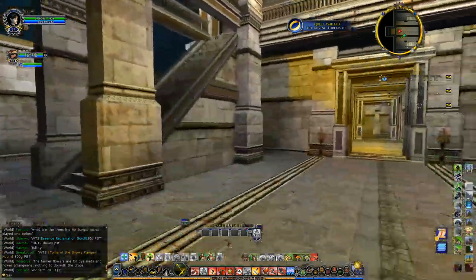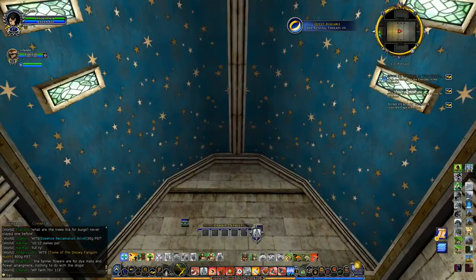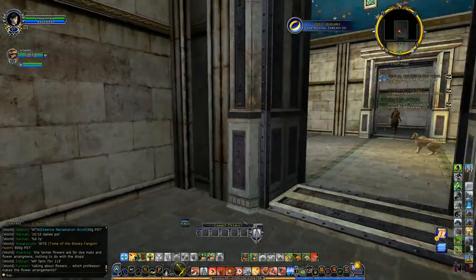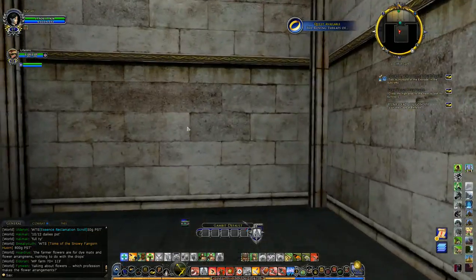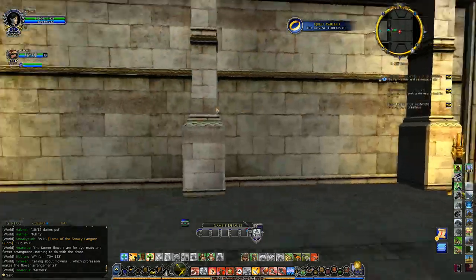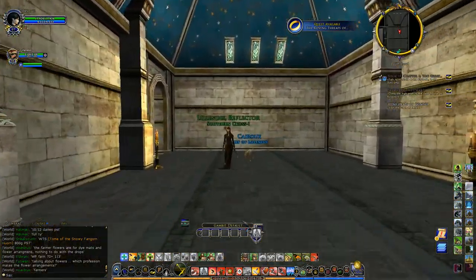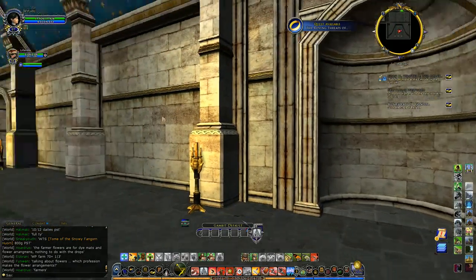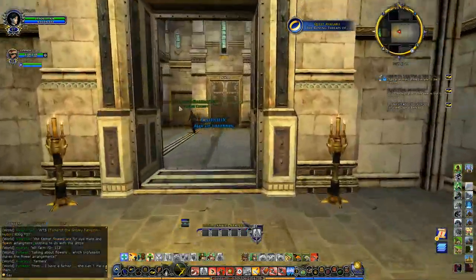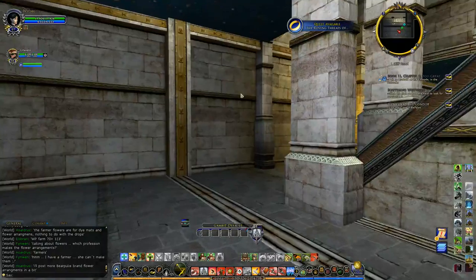They have a few things already placed like these candelabras and nice stained glass windows. Now would these be about the same size as one of the original kin houses? They're sizable — comparable, I think. And this house also has a small second floor — or first floor, depending on whether you're of the European persuasion.